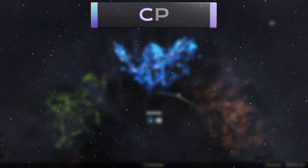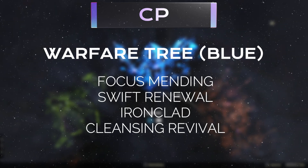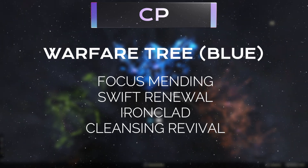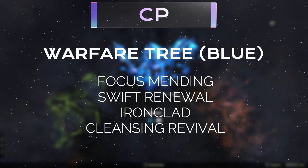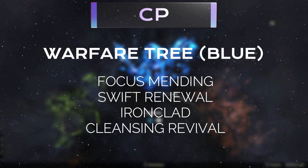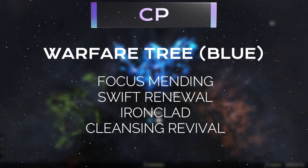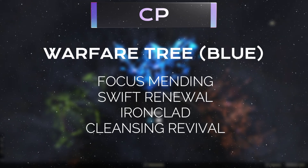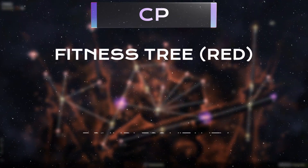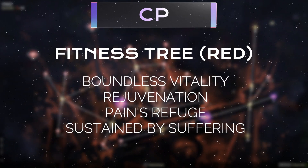For CP in Overworld PvP, we'll be buffing both of our main sources of healing — single target and AoE — with the CP slottables of Focus Mending and Swift Renewal. Next, we reduce direct damage taken with Ironclad. Last is the very powerful slottable Cleansing Revival: when you heal a target under 25% health, you remove all negative effects from them every 24 seconds. This can be huge in PvP, as you'll often be fighting opponents stacking negative effects on you and your group.